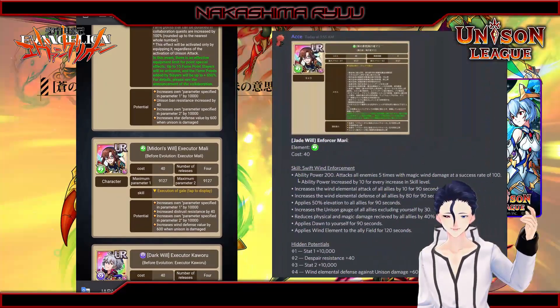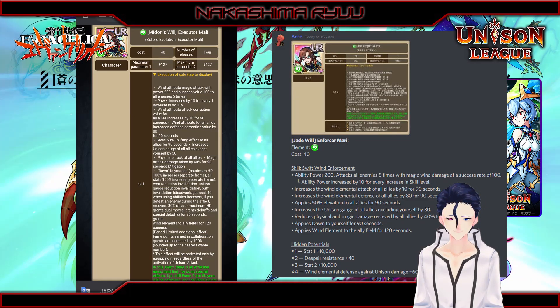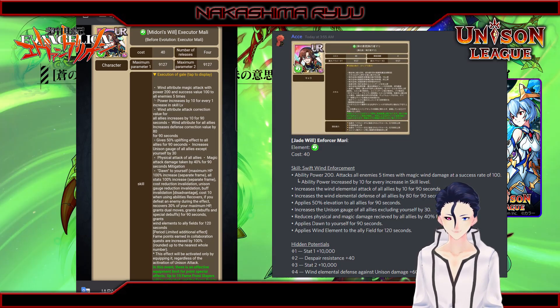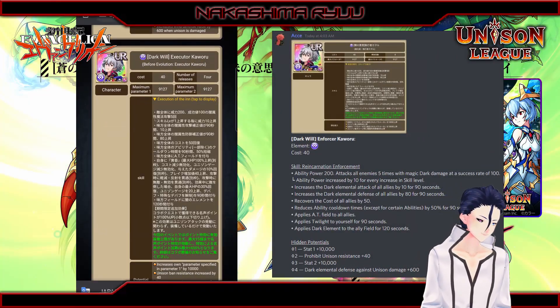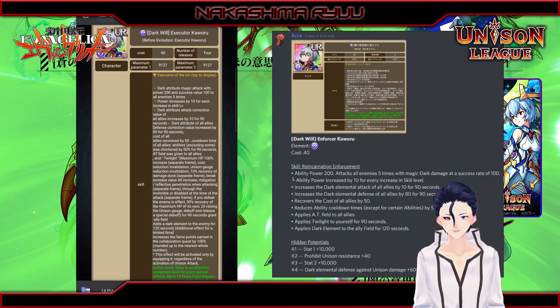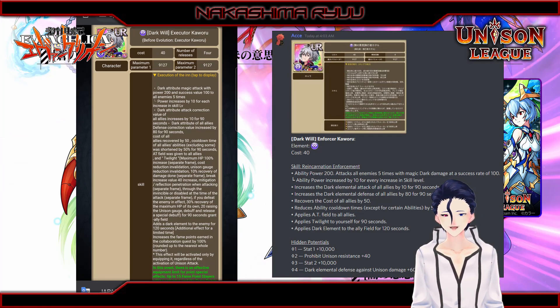Mari gives 50 elevation, increases unigage by 30 for all allies, 40% barriers for all allies, and then applies Dawn to self. Kaworu — if that's how you say his name — increases all costs by 50, cooldowns by 50%, and AT field to all allies, and then applies Twilight to self.